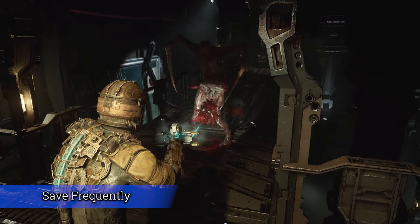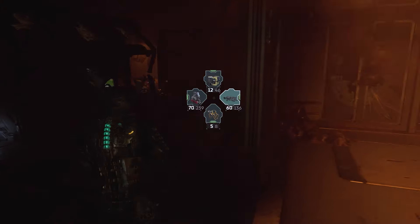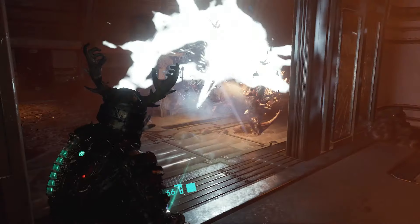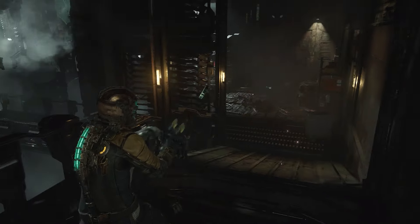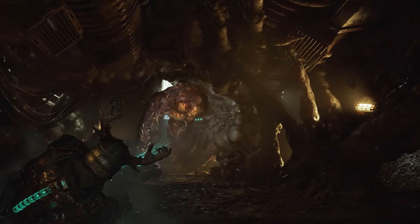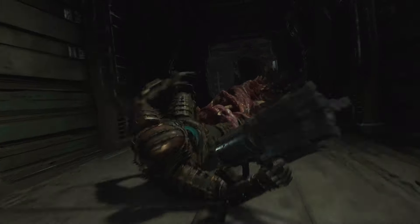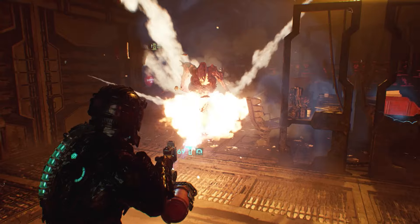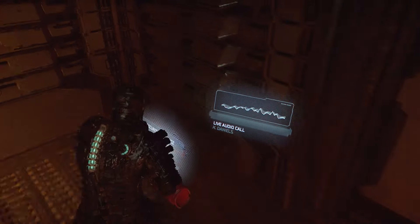My first bit of advice is pretty basic: save frequently. My game crashed frequently on my Xbox Series S, and the last thing you want is to redo a difficult combat section. Also, if you beat a combat encounter but feel you were inefficient with ammo and health, you can quit out and redo it now that you know the enemy placements. If you're doing one of those set pieces where you're being dragged by a tentacle or hanging upside down from the hive mind and you think you're struggling, pause the game and close out. That will not count as a death and will not reset your run.